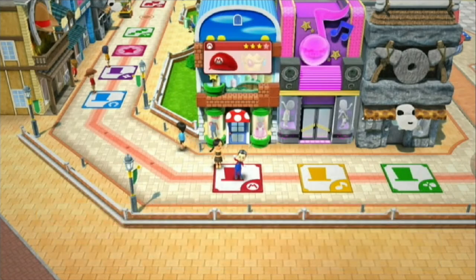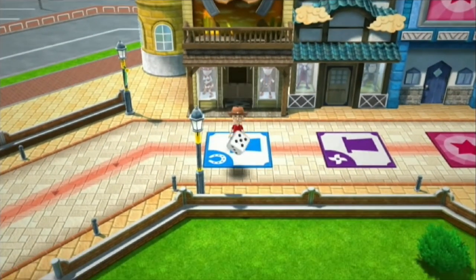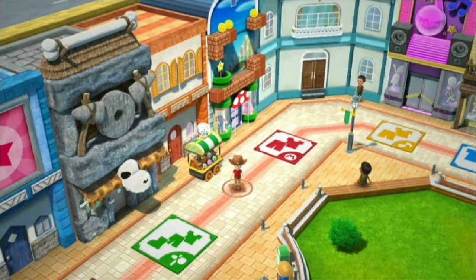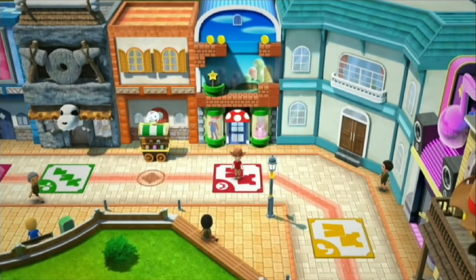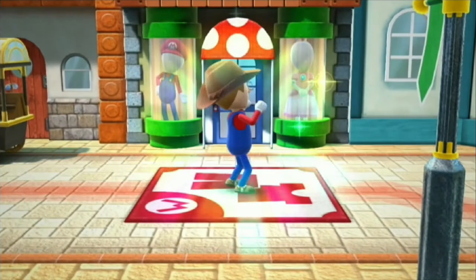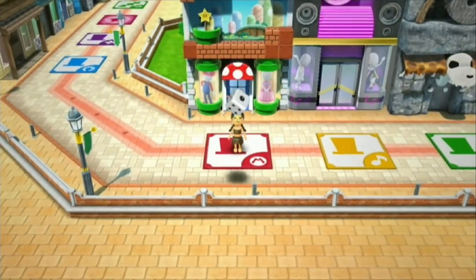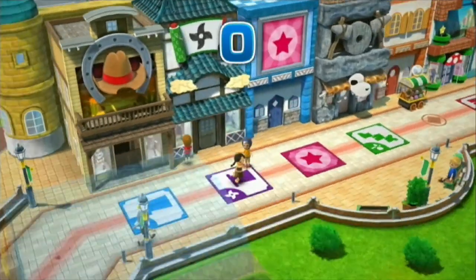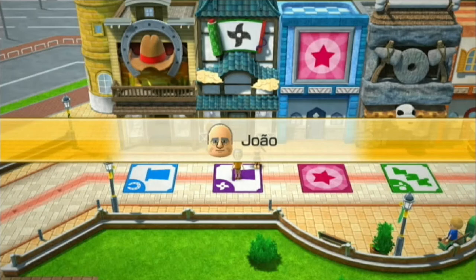I'd like my Mario hat, please. So we don't see him put it on — I guess I just have to go to my closet and change the outfit. Alright, there's the space where I can get the outfit. Oh, I've already got that. So the last thing I need to get to complete the Mario costume would be the shoes.